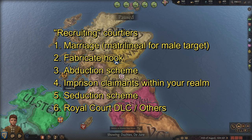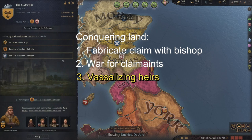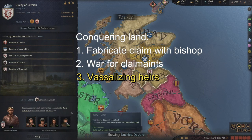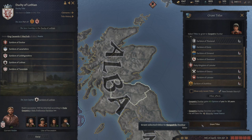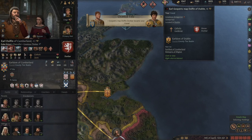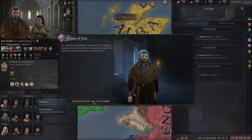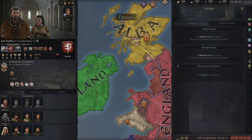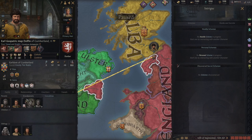Those are five basic methods to recruit claimants — there are more complicated methods and some require the Royal Court DLC, but we'll stick with these for now. The third way to conquer land is to recruit the heirs of your targets, then grant any title to that heir so they become your vassal. In this timeline, I abducted the young heir to the Duchy of Lothian. His father is also the Earl of Cumberland as a bonus inheritance.